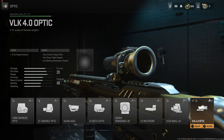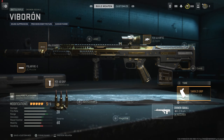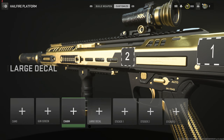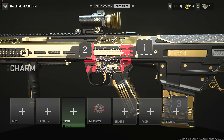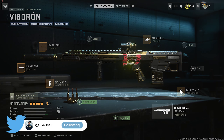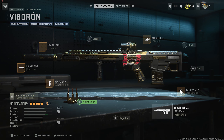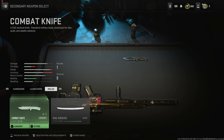We've also got the VLK 4.0 optic — four times magnification — and the Socken ZX grip for recoil control. This one might be decent for Warzone. It looks pretty cool — black and gold, a good combo. The only thing I'd change is maybe swap one attachment for a bigger magazine. Like 50 rounds would have been nice, but we'll check it out and try something else if we don't like the ammo count.